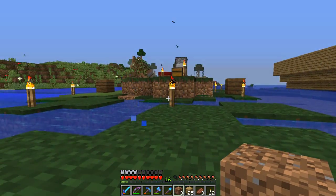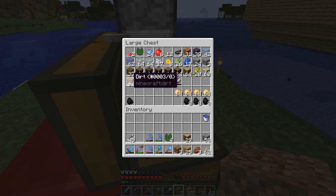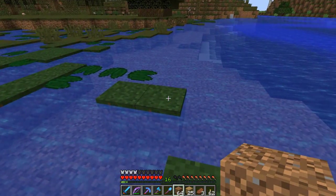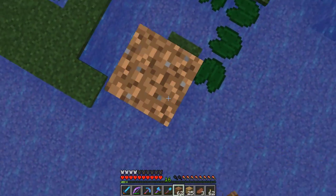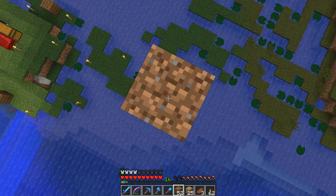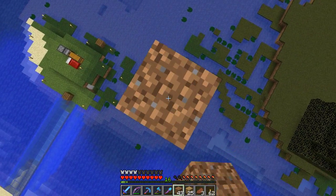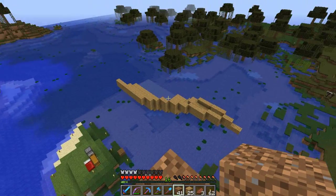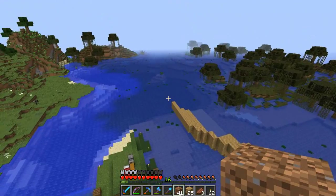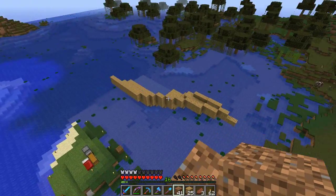I'll make a dirt pillar — if I've got enough dirt. I'll need ladders to get up there. Let's just pillar up and have a look. So it's looking alright so far, but I'm going to need a couple of pillars to make sure the whole thing looks alright. It's kind of looking small — I want it to go out a few more blocks, because if it's that size, it's a bit of a small boat.